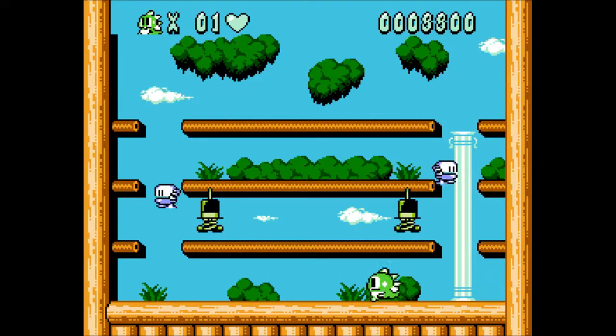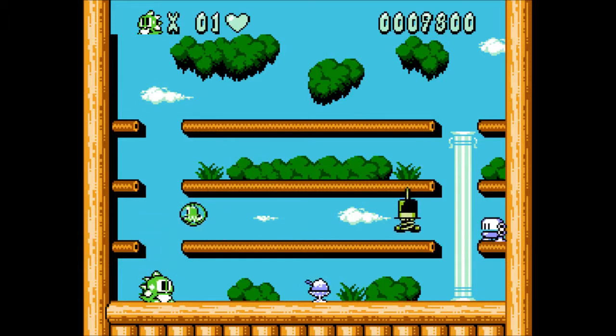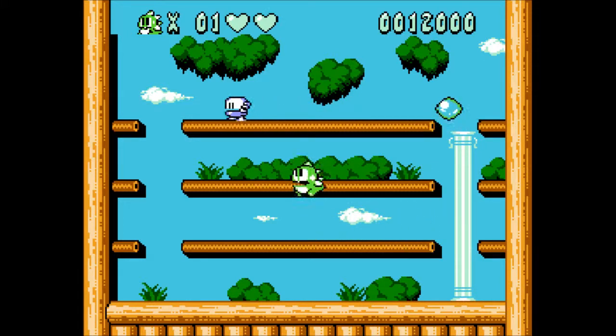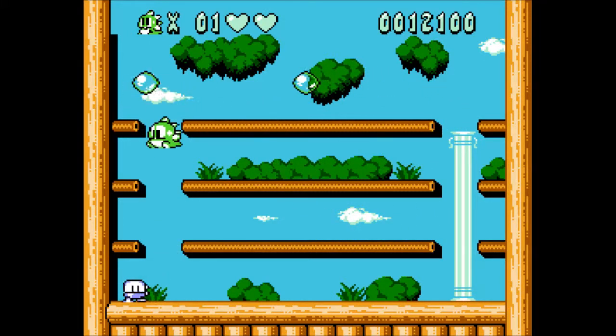Alright, we got spring guys coming in. Let's take care of these guys first. These weird butt and phallus shaped foods. I wish we could hit down and jump to jump downward. We can at least jump up that way. There we go. Get him! Get up there and get him!